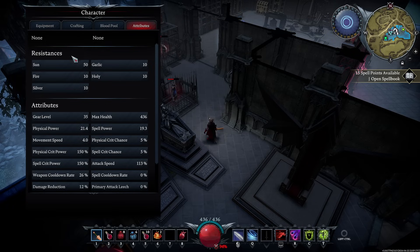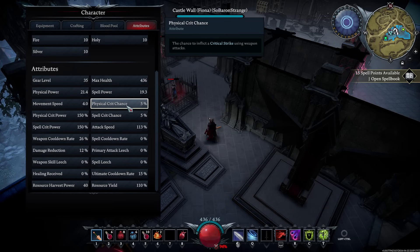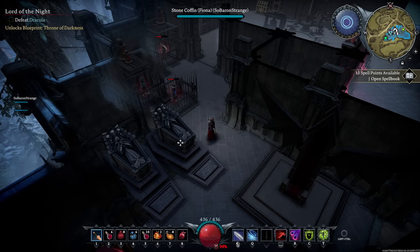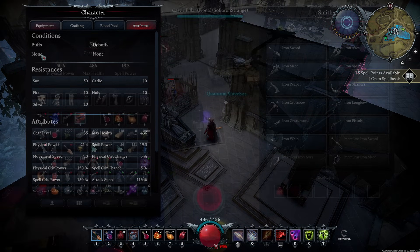The new resistances screen showcases everything you have, including your boons and attributes such as spell leech, physical damage crit chance, and physical damage critical power. These change as you use buffs and depending on your forms. For example, using a sun resist potion for an hour raises your sun resistance, and you can also remove the buff directly from this screen.